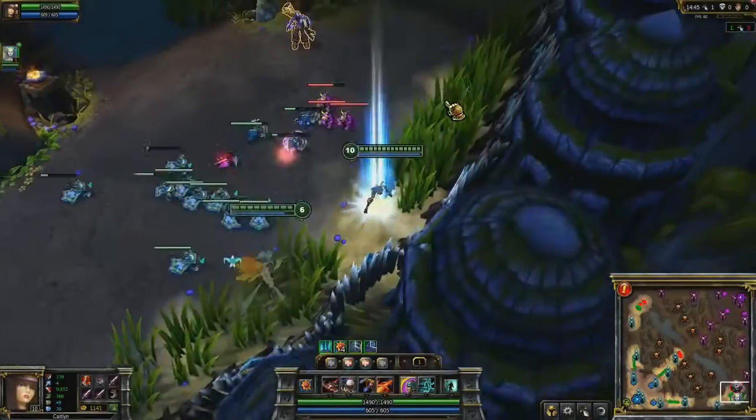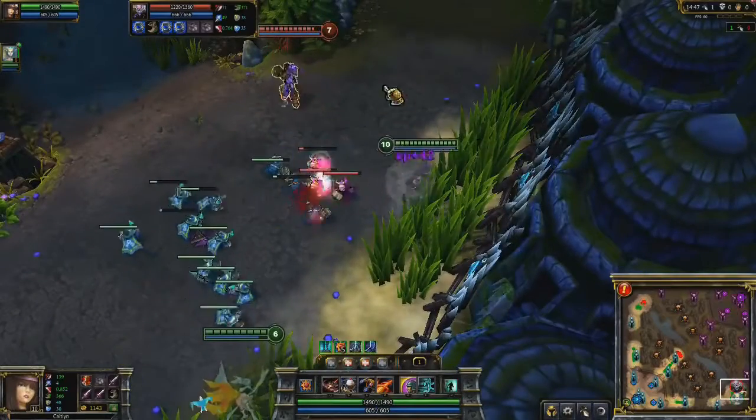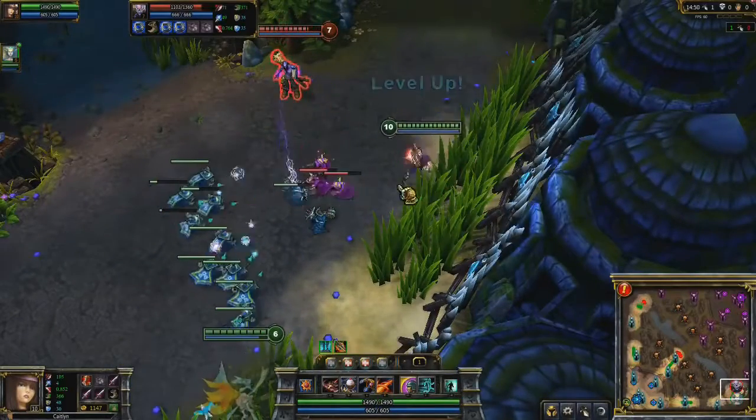The bottom lane functions like the top lane with the brush, and is especially useful if you team up with a support champion like Janna.